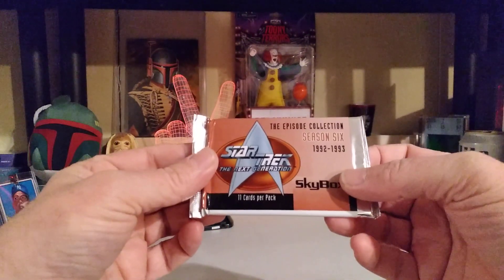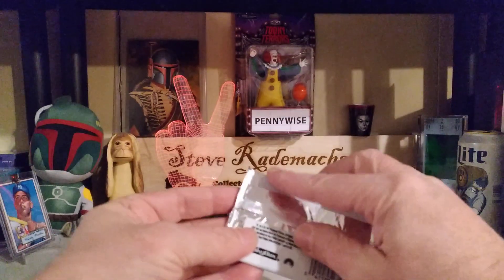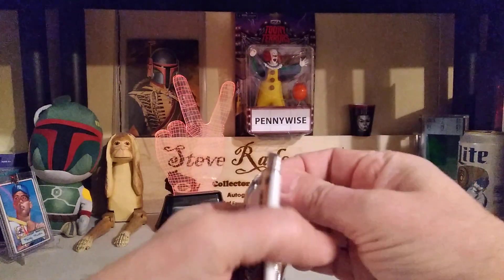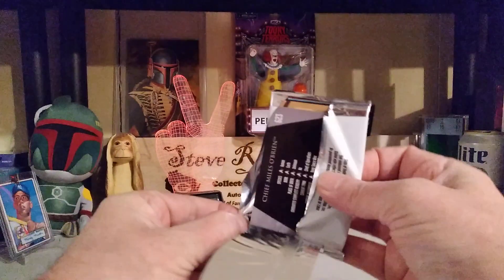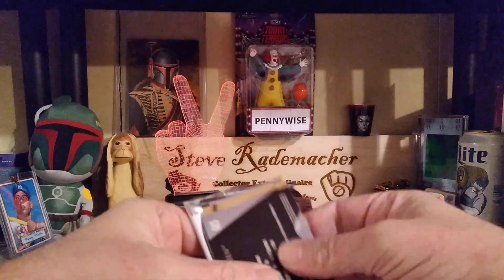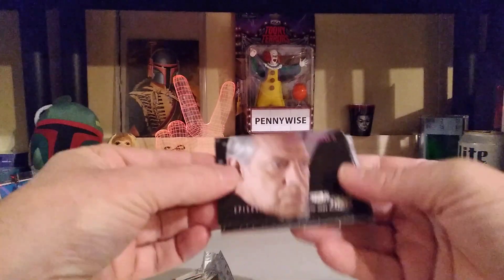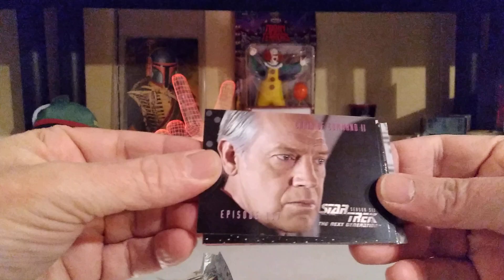Let's start with Season 6, 1992-1993 Skybox Star Trek cards. See what we can pull out of here — maybe some inserts, maybe some really cool stuff. You never know, but we will open these as carefully as we can. And there we go. So first we have this guy. We do have damage on the bottom card, which is expected. These are old.